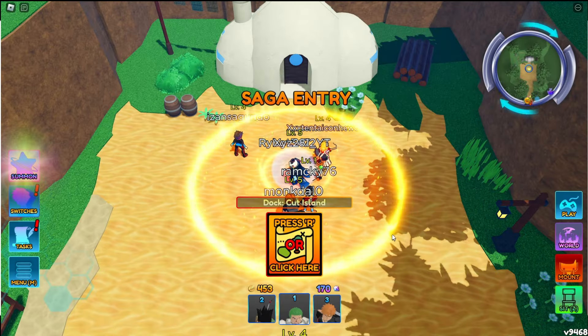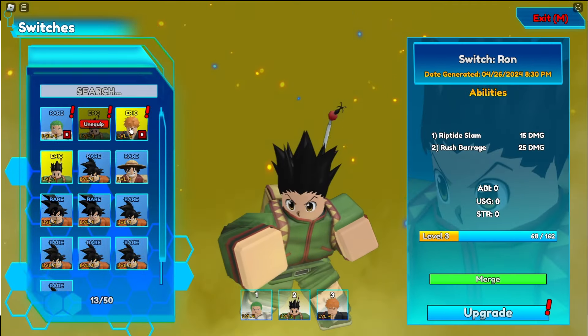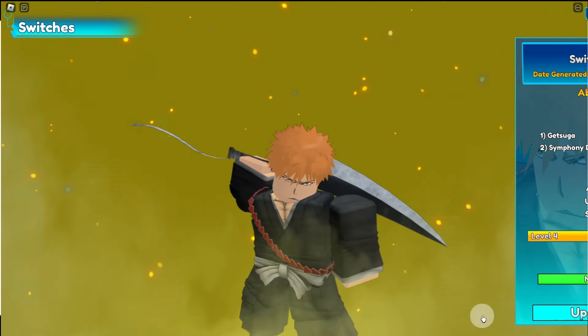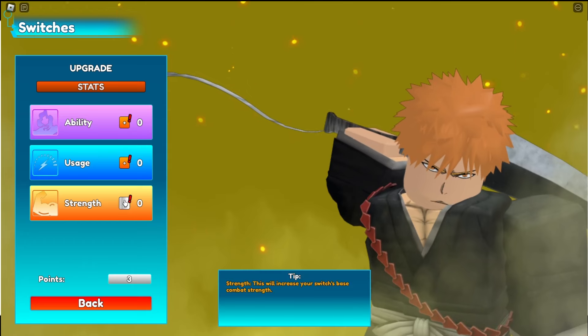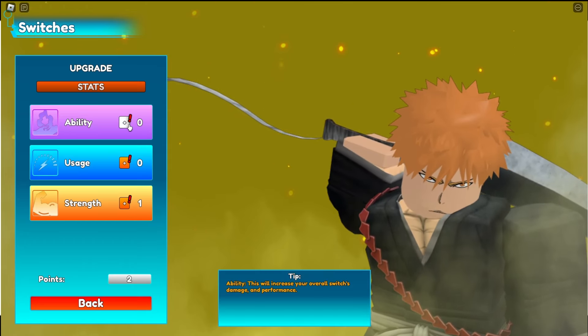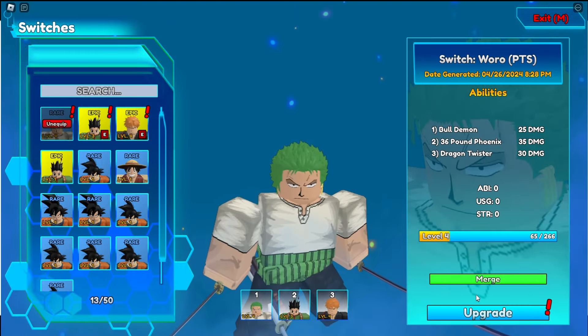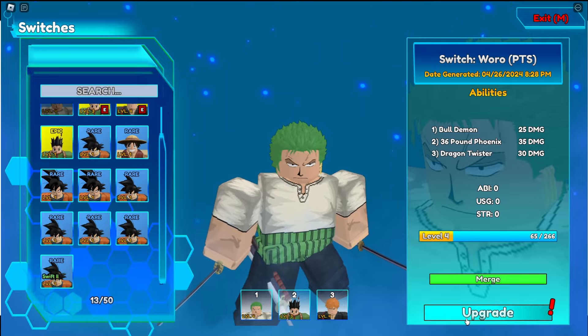Switch — oh, I should upgrade. I can upgrade Ichigo: riddance, strength, ability. I have one more point — we'll put it on. Actually, I'm gonna do a draw and we'll probably get some more characters.